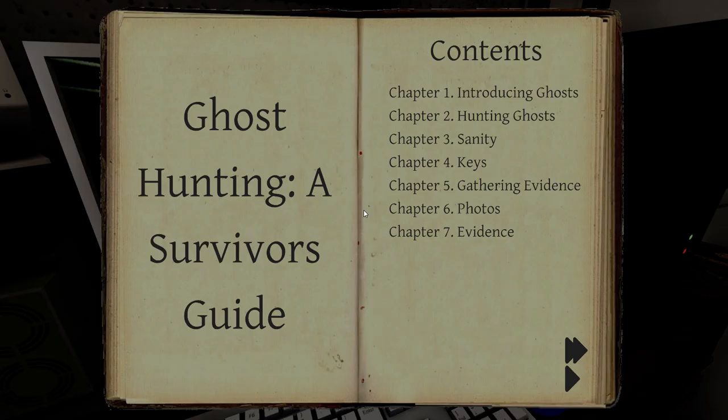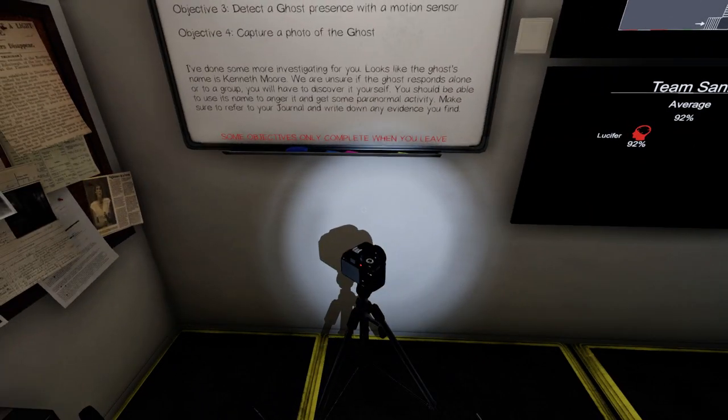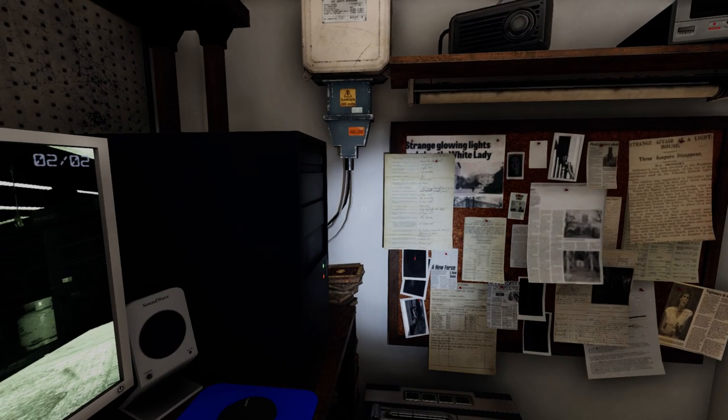We have a ghost orb. So we have freezing temperatures and a ghost orb. That gives us phantom, mare, and Yurei. So spirit box, EMF-5, ghost writing. We will take in the spirit box and ghost writing book to see if it is a mare or Yurei, and keep looking for the EMF-5 to see if it is a phantom. Fingerprints are not a possibility.